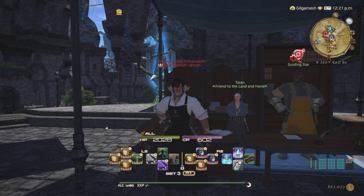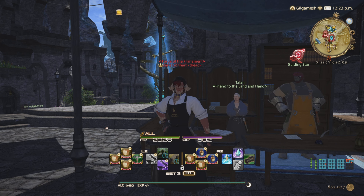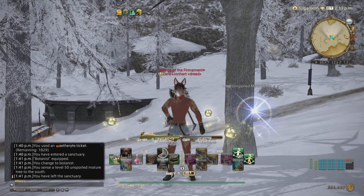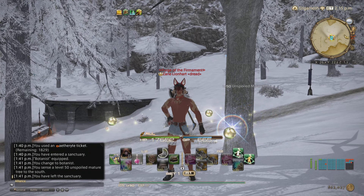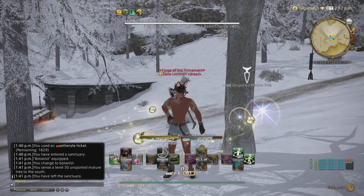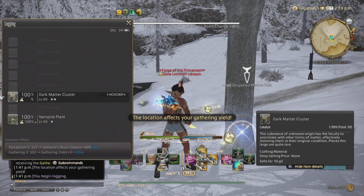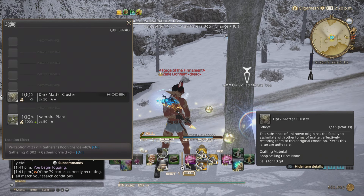At around 1pm Eorzea time, the nodes for botanists will spawn, and I'll show you where to find the dark matter clusters in Mor Dhona. The one in Mor Dhona did not have dark matter — we actually had unaspected crystals. So here we are in Camp Dragonhead, just south of it, for the next node which spawns at 2pm. We got a bonus of plus 3 gathering yield from having a gathering stat of 302 and above, so we got 4 instead of just 1.